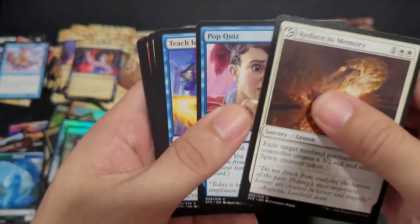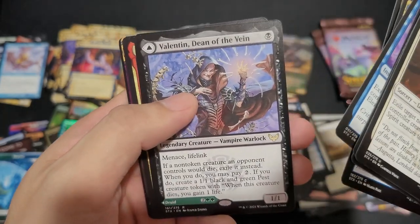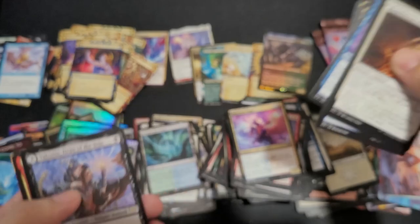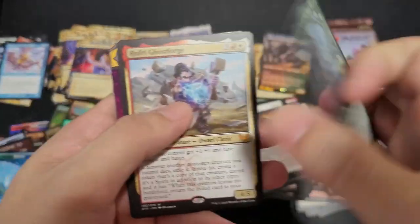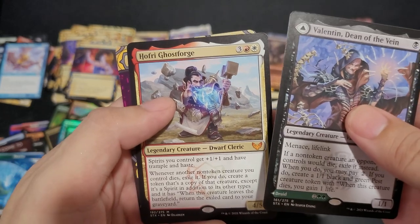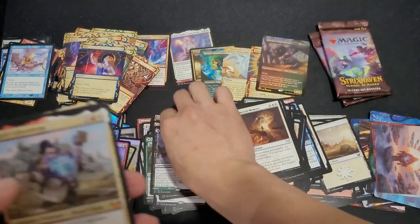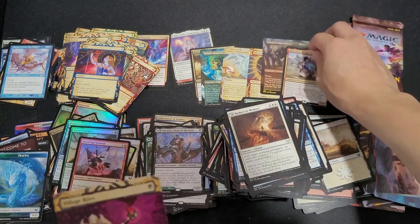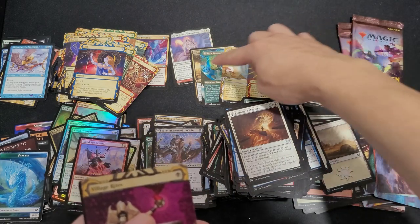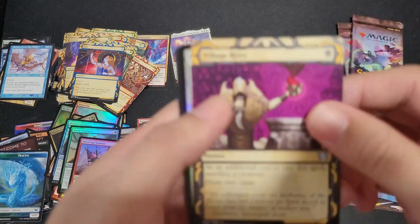Reduce to Memory, Pop Quiz. Valentin, Dean of the Vein. Lizette, Dean of the Root. Hoffrey, Ghost Forge for our Mythic — that'd be technically the fifth one, right? Because I don't think these two count. Fifth Mythic.